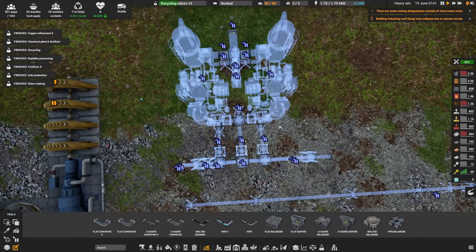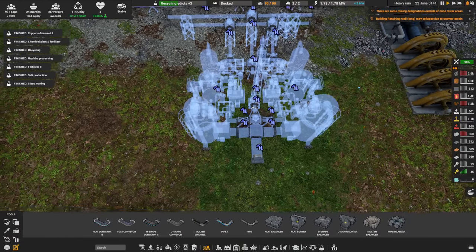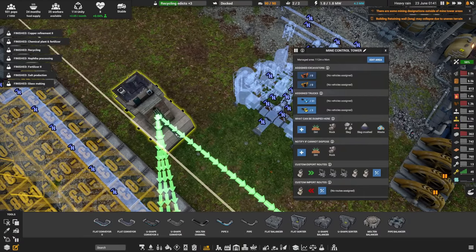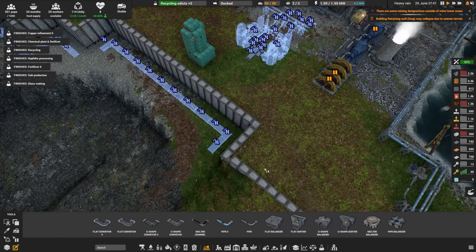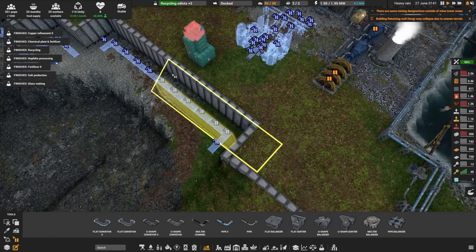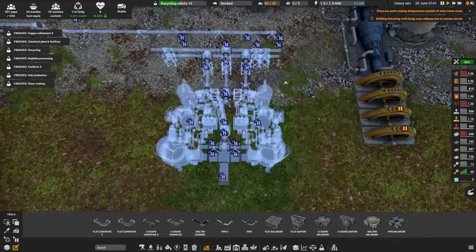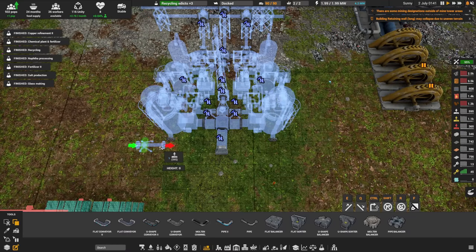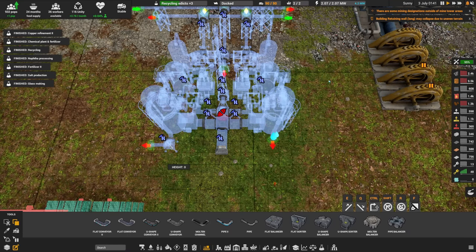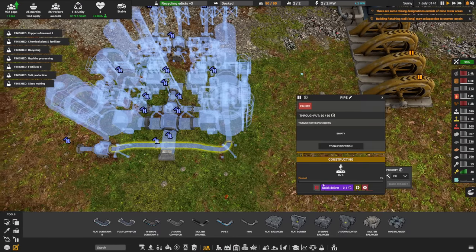We're going to have sulfur come out the back and ammonia come out there. We're also going to unpause all the returning walls. I have some bricks — gotta keep an eye on those because we're sort of maxing out our brick production. We'll run the water output into there and up through the routing — it's a bit tricky to turn pipes on a ramp.